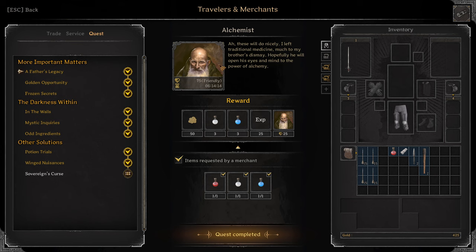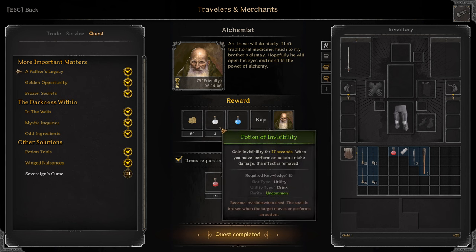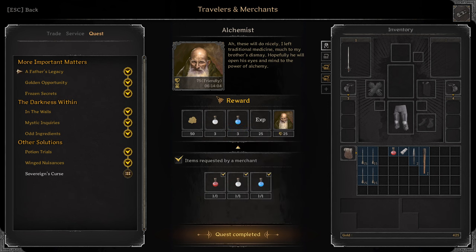So first is Alchemist. First off, I'm not gonna focus on the gold and affinity and experience rewards, because you can clearly see it, but I'm gonna highlight the items. Mainly because item plus quality. Anyway, first quest: Father's Legacy. I've done this already in my previous video.